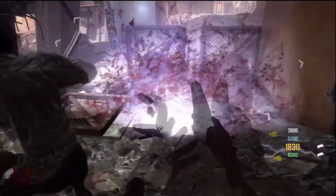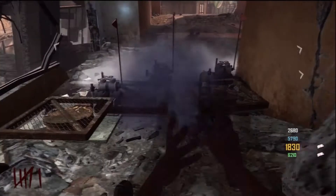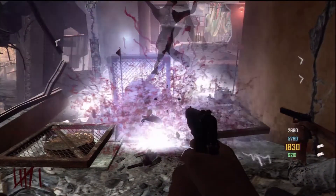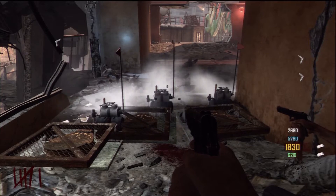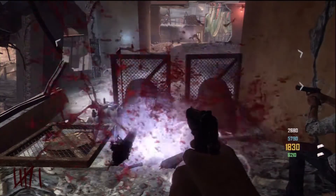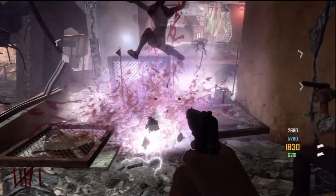A really good thing to do is put your trample steams out in front of you in this little hallway, and then they'll kill all the little Nova Crawlers as they run toward you, so they basically can't hit you. And if any of them do get through, just knife them to death — it's not too hard to kill them.